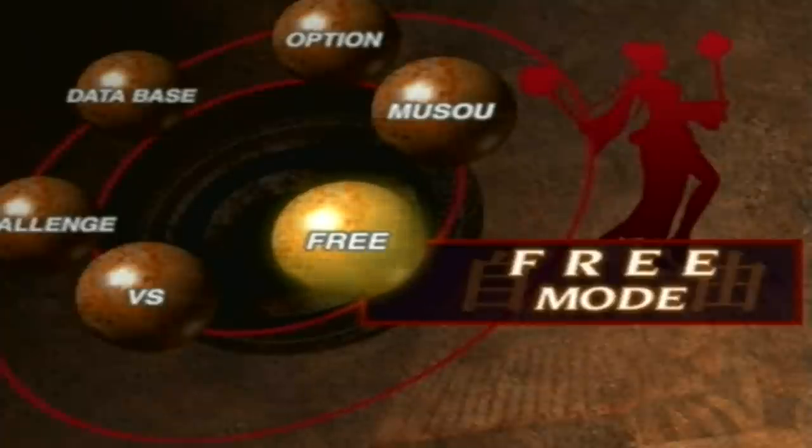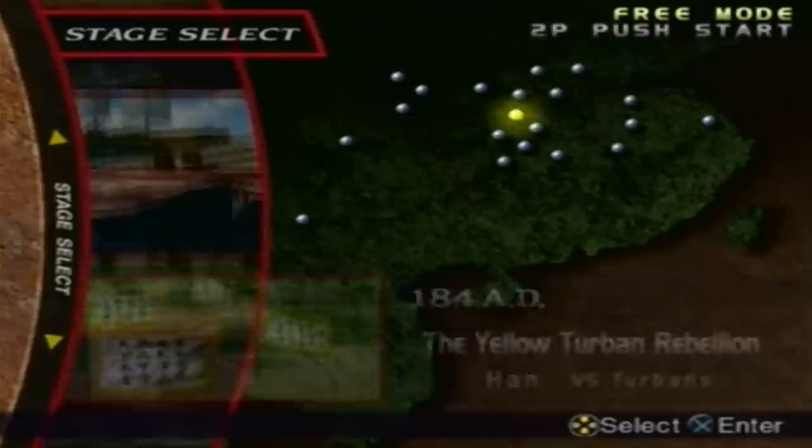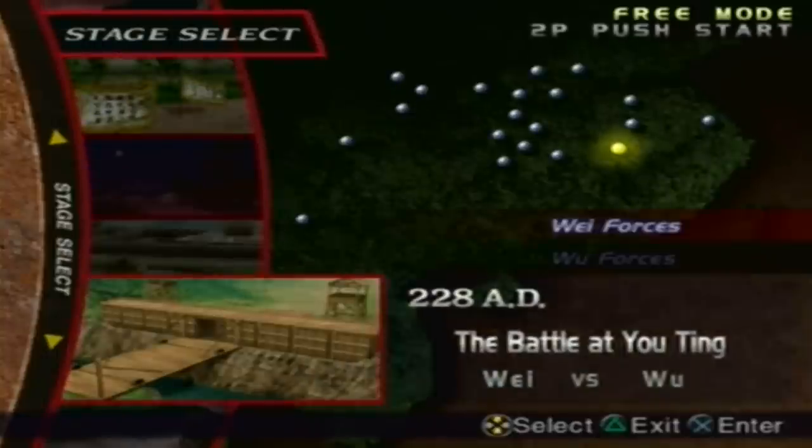Hey guys, it's time to get another fourth weapon, so let's do it. In the last part we got Gan Ning's fourth weapon. This time around we're gonna get Sun Chang Xiang's fourth weapon. In order to do that you have to go to Battle Yu Ting, play under Wu's forces, and play Sun Chang Xiang.